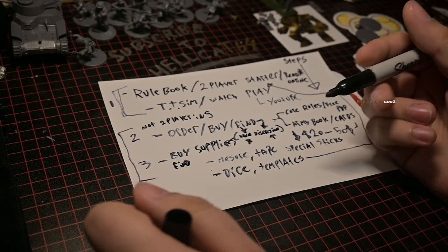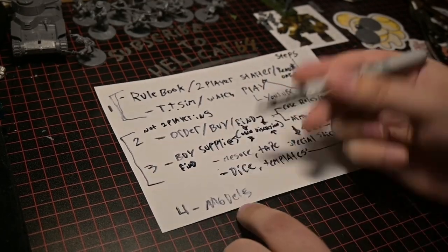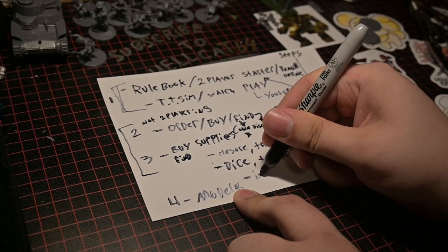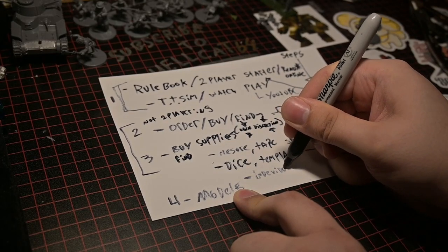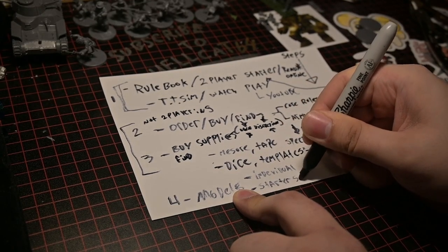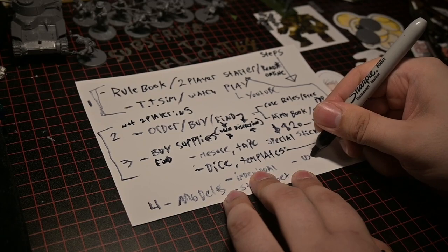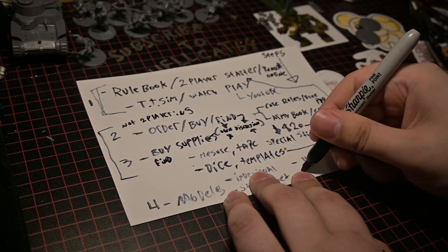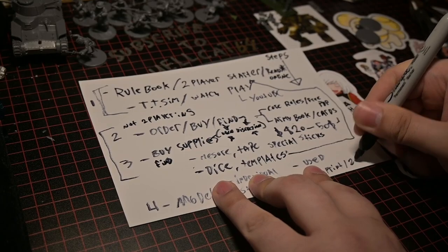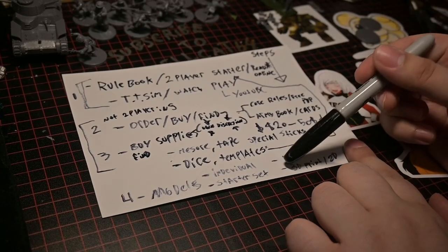Next you're going to need your models. A lot of wargames give you different options: you can buy individually, get a starter set, go used, or nowadays the fourth option is 3D printing. For your individual option, a lot of games especially skirmish wargames only require you to buy one box.